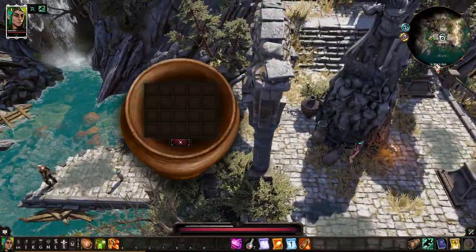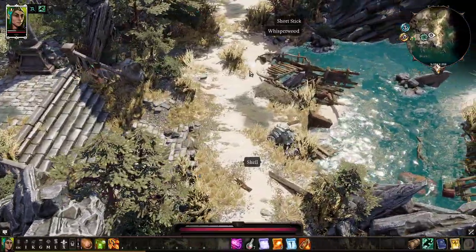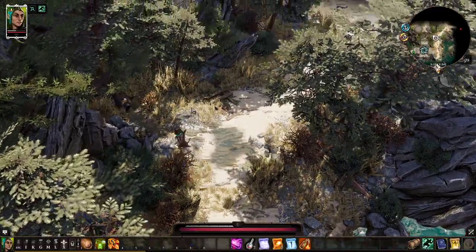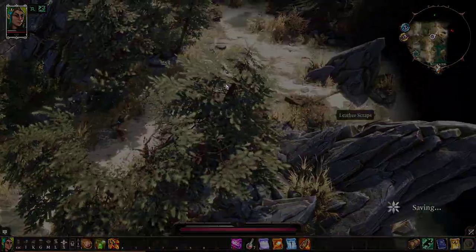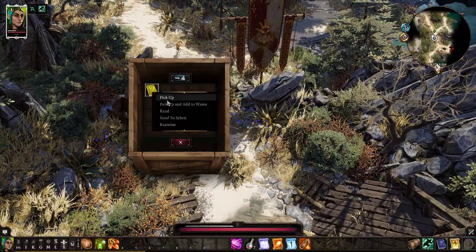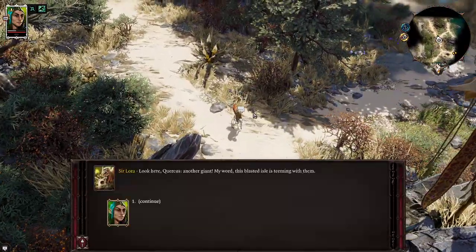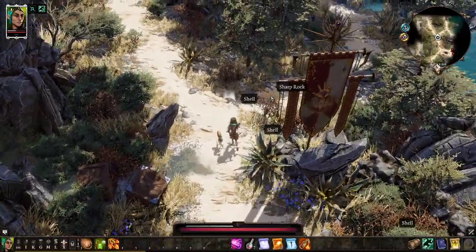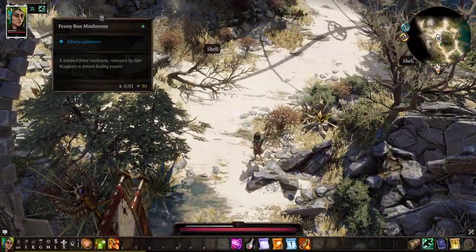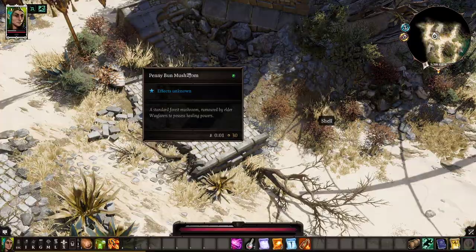First things first, always loot whatever you can as we make our way to the city. It is important — and I'm going to be very precise on that — to not engage enemies for now. I know it's tempting and you can do it, but there is really no benefit. Instead, I would recommend just looting everything that you need. I'm personally just reading through the books that I find to gain skills. Take the sharp rocks and specifically take the penny bun mushrooms, which you find here, because they are going to be important for creating potions just a little bit later.